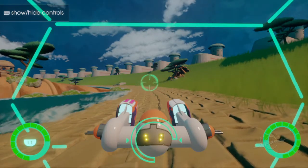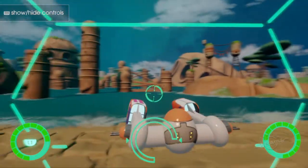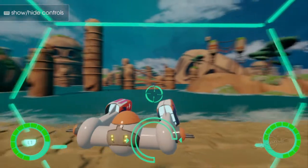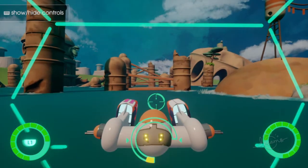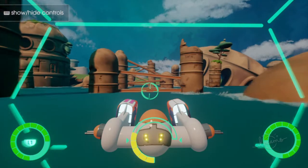Hi everybody, this is Oban Star Racers. This is a new map that we got going. I'm going to show you the entire map and everything about it. This will be a training map where you can actually learn how to go through traps and get familiar with your ship. That's what it's going to be.